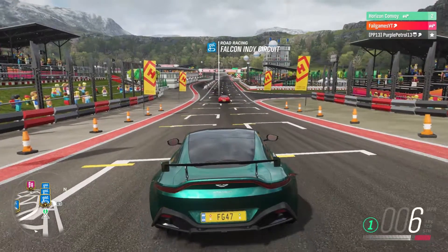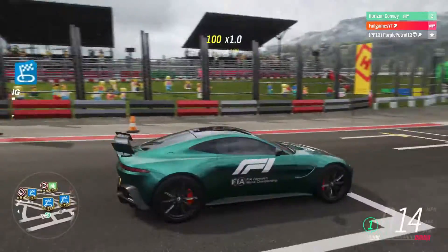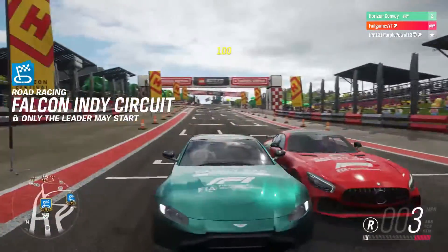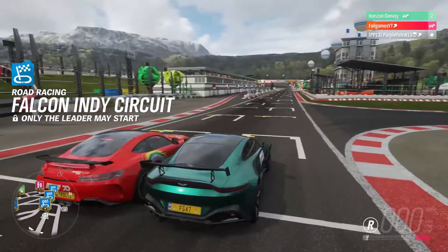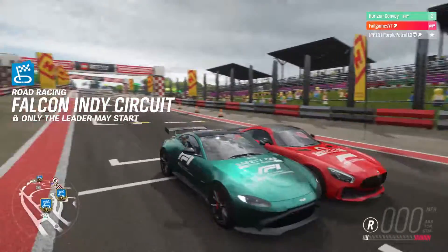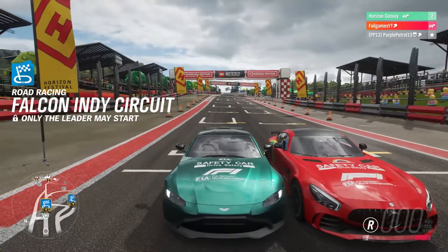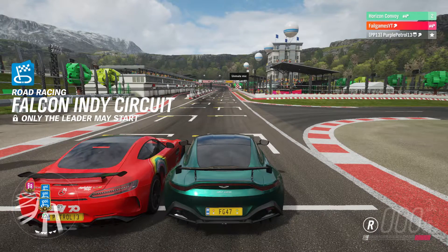Hello everyone and welcome to Forza Horizon 4 for a best new safety car challenge. Basically the day of the recording they've announced the new safety car liveries and the safety cars in general — an Aston Martin Vantage and the AMG GTR for Formula 1. So let's see which one's better. I'm here with Petrol, in case I haven't mentioned that.